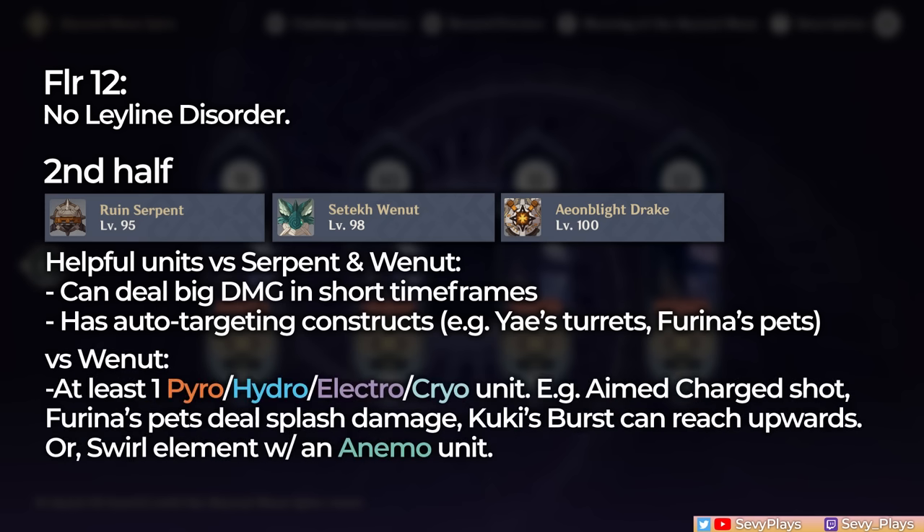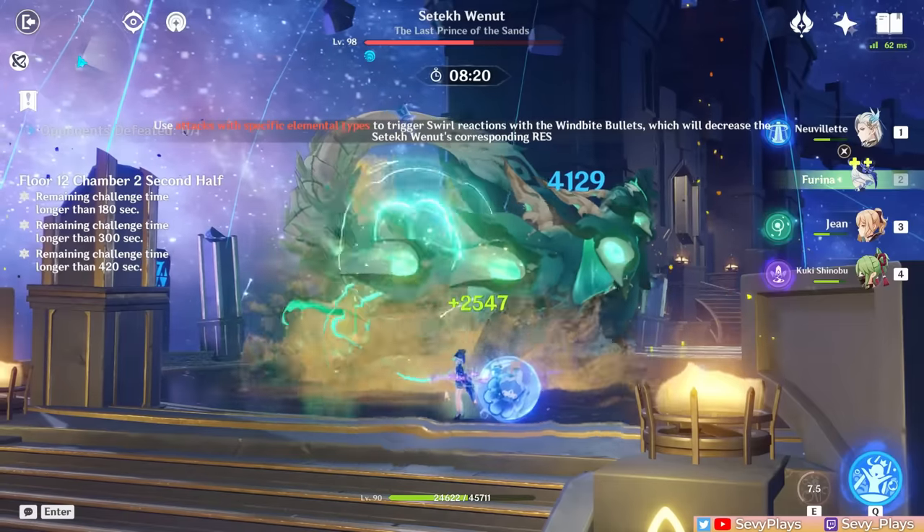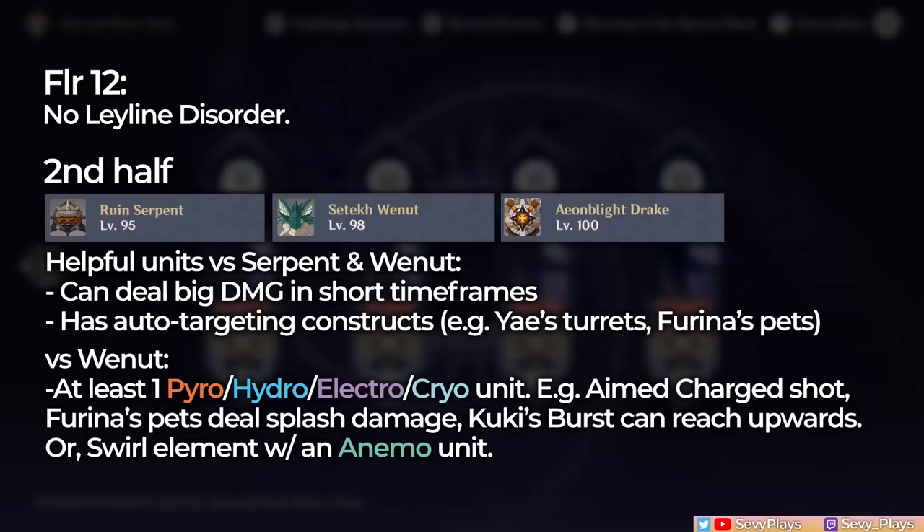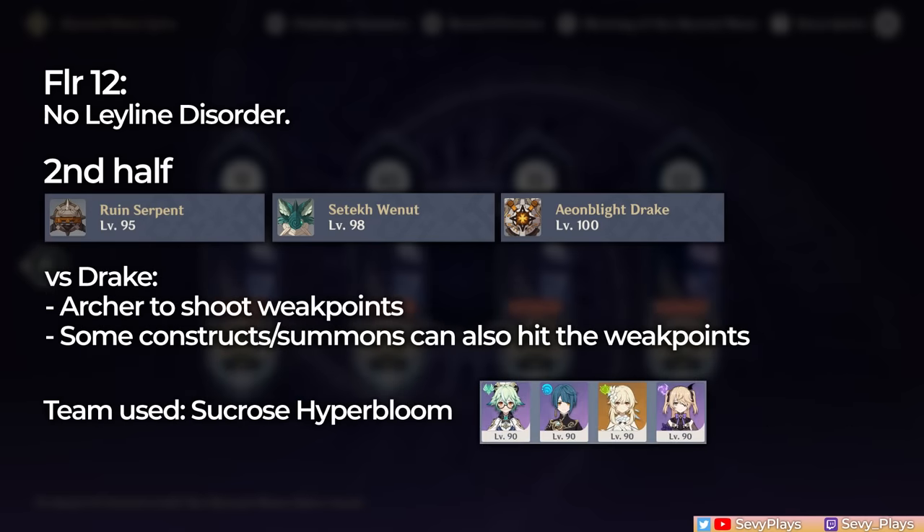For the Weynut, you'll need at least a Pyro, Hydro, Electro, or Cryo unit to bring it down when it starts flying, as you need to hit two of its balls with one of those elements. That can be a Bow unit's Aimed Charged Attack, an ability with Splash Damage, or a Vertical Hitbox. You could bring an Anemo unit along who will swirl an element on the Weynut to deal splash damage on those balls too. Then, the most general way to bring down the Drake is to bring an Archer to manually aim at its weak points.